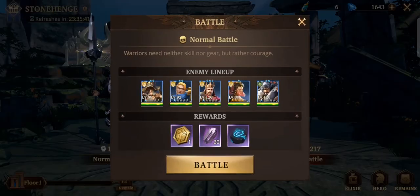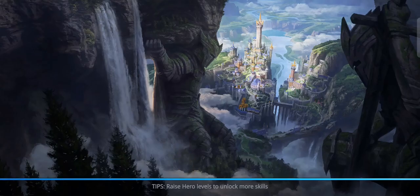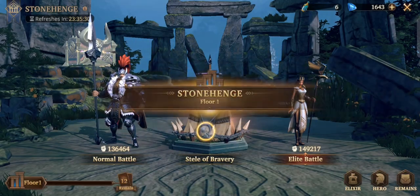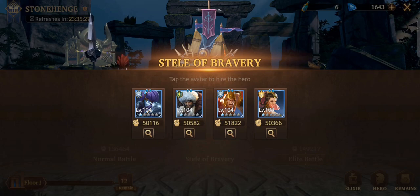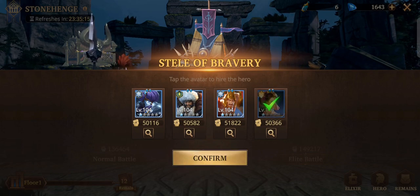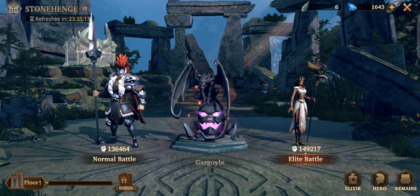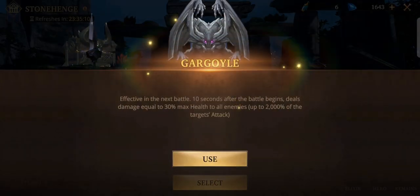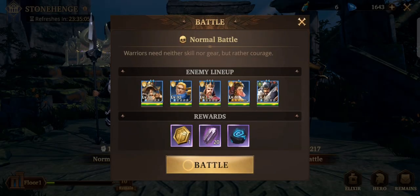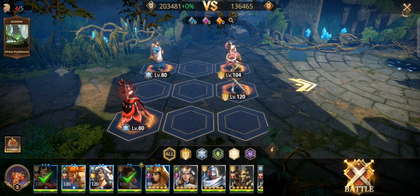Now I will try to get the 20 scroll fragments for the S hero. Let's try to use Esmeralda here — we have her now so let's see how awesome she is. Hopefully we can get the goblin to appear as fast as possible.